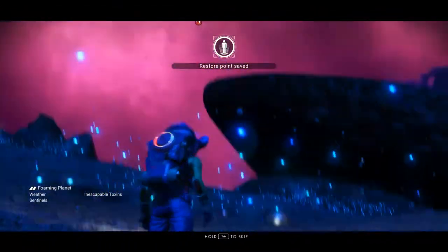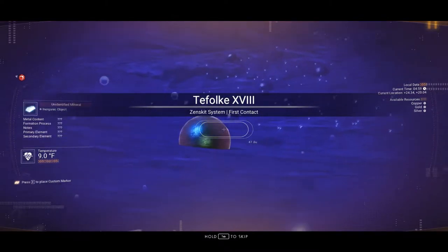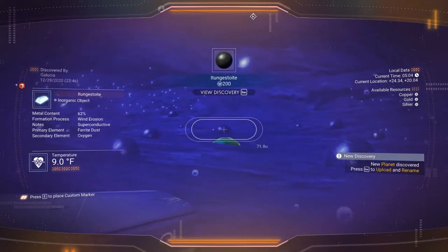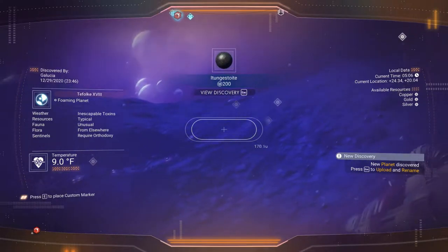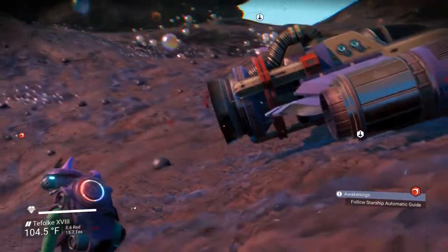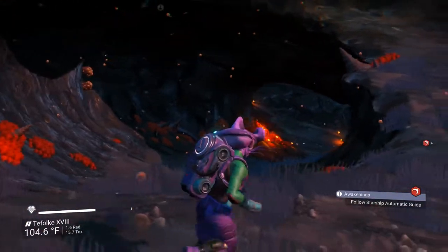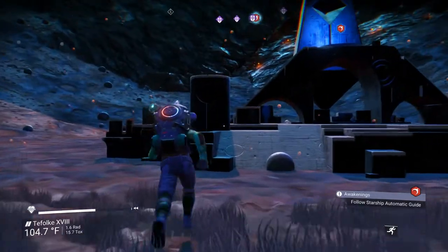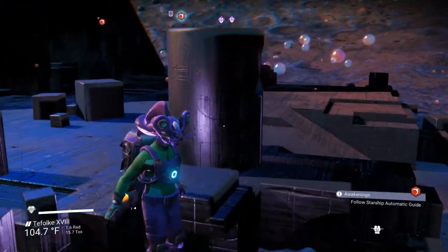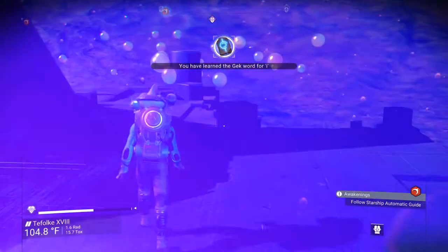There are bubbles everywhere - like humming sacks, bubbles everywhere. I've never seen anything like this, it's bizarre. This is what I'm talking about - this game never ceases to amaze me. It's always doing something different. At no point did I know or even think that there was something in this game where you could just randomly get to a planet covered in bubbles.